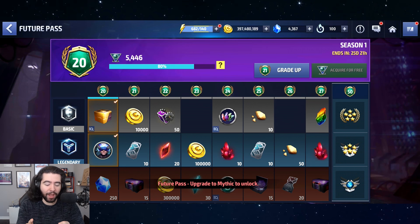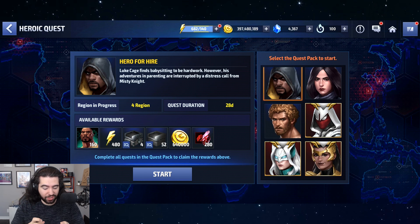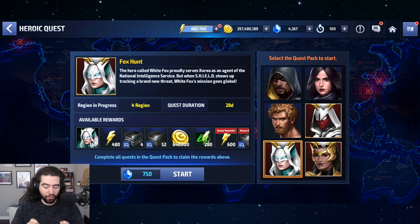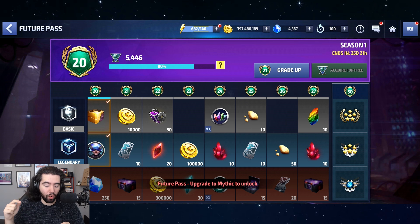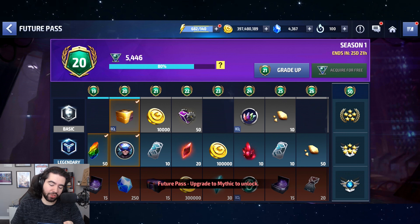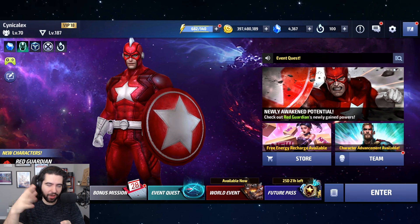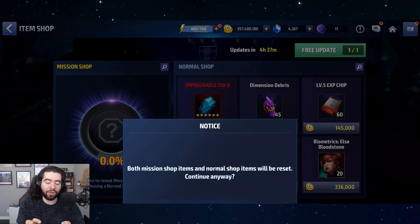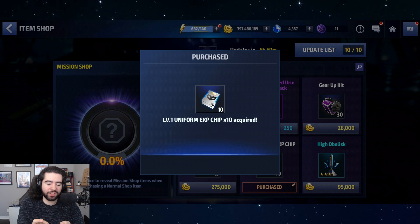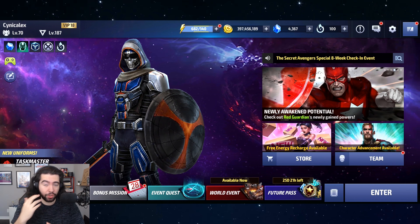I actually really like the Future Pass — I think it's underrated. I think they could get rid of Heroic Quest, especially these trash ones, and put these three characters on rotation once every month as an extra reward in the Legendary. The Future Pass feels like a better version of the Heroic Quest — the Heroic Quest tells you to do something specific, whereas the Future Pass is just like 'whatever, we're going to give you a little bit of XP for everything you do.'